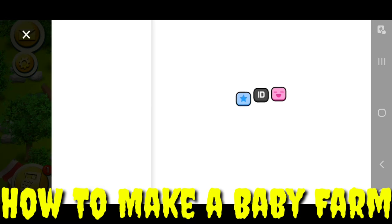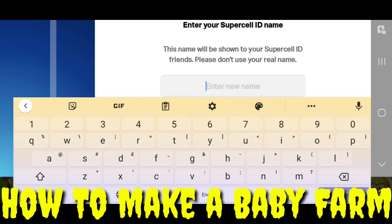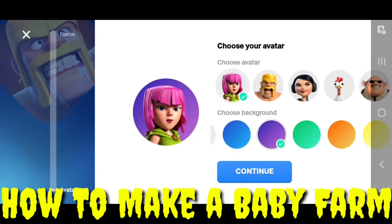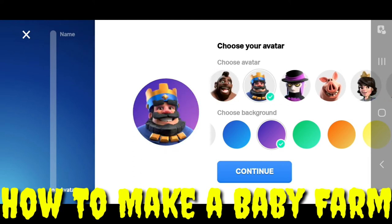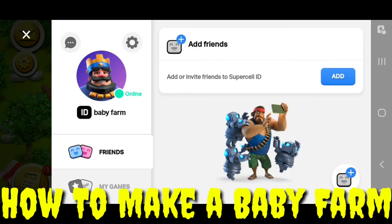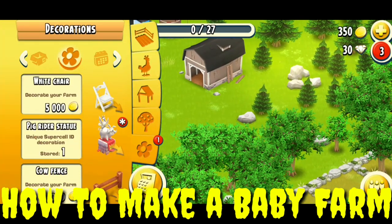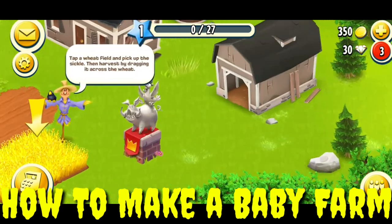Now enter a new name — I'll enter 'babyf.' This new farm belongs to me and here you go: online as babyf. I got the unique decoration by logging in with the unique Supercell ID. The decoration is here and I've opted it onto my baby farm.